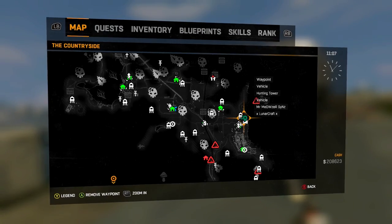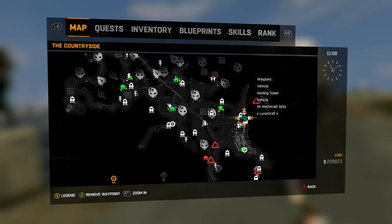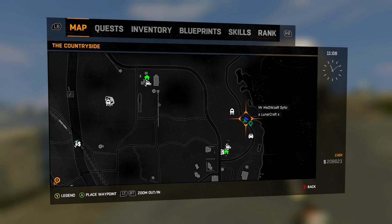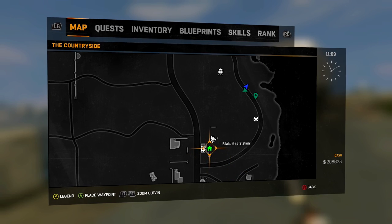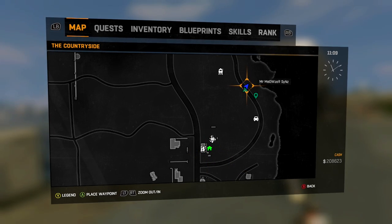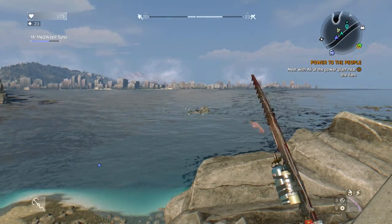The next one, and the most out-of-the-way of all of them, is this one next to Bilal's Galridge. Just go on the piece of road you can see I'm at, and next to these trucks look out into the water — you will see a small island. All you have to do is swim over to the island and that is where the next crate is located.